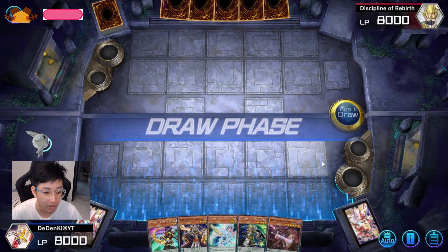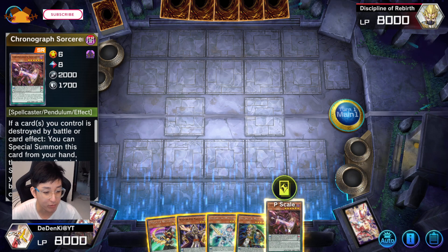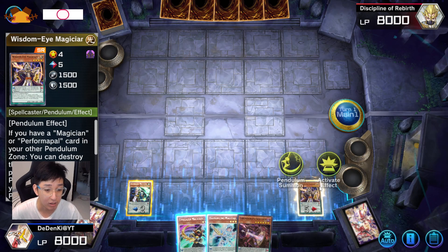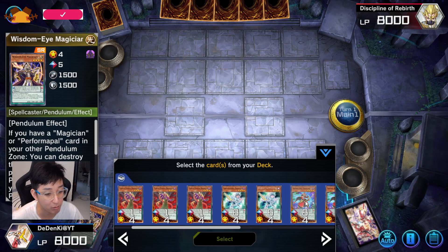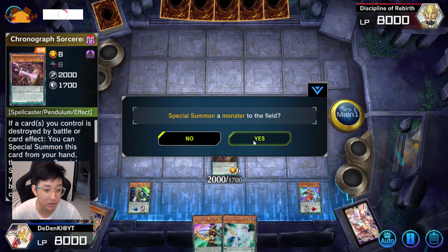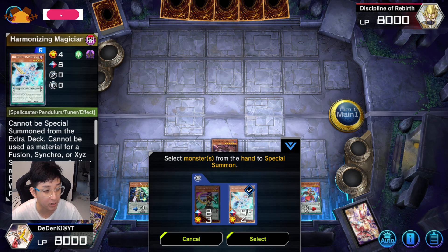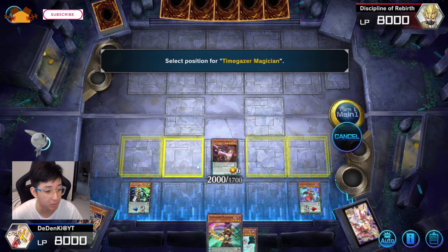Very good starting hand — because I have Chronograph I'll try to prioritize destruction. Since I have Wisdom-Eye here, I'll set Wisdom-Eye to pop itself so I can bring out two monsters. Usually you always want to prioritize Double Iris because you want to get its effect to add a Pendulum Graph to your hand. Since one card got destroyed, I'll summon Chronograph here. I can summon either one — since I can use Oath Dragon to take back Harmonizing, just note that Harmonizing cannot be Pendulum Summoned from the Extra Deck, so I'll still go for Time Gazer.